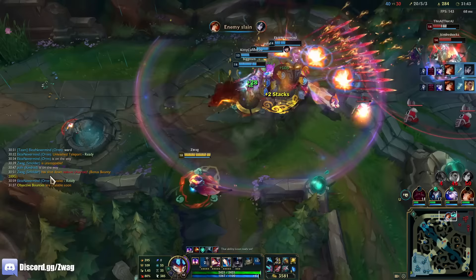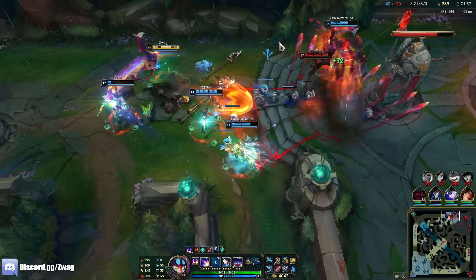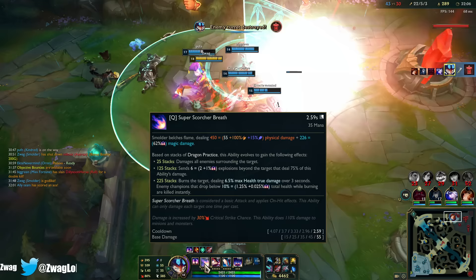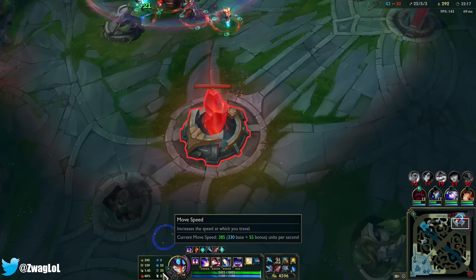I got two stacks even though I didn't get an assist. I'm just pressing Q — achoo, Q, achoo. Surely giving 10% max health true damage execute on an ADC is going to be great, Riot. That's probably going to get nerfed. I can guarantee they're going to nerf his scaling, just like Aurelion Sol.